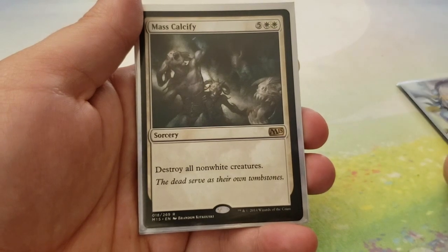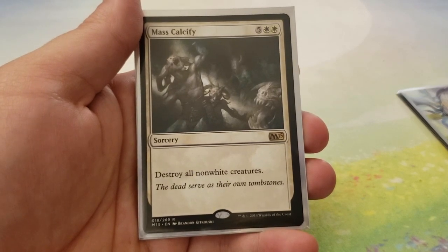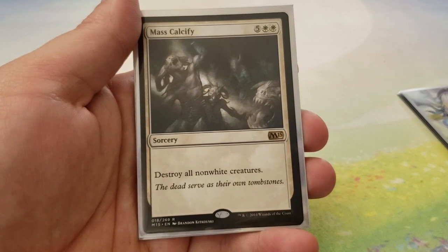Next up, we have Mass Calcify — for 5 and 2 white, destroy all non-white creatures. This is supposed to be a one-sided board wipe. Unfortunately, if your opponents are playing anything with white in it, then it can turn into a not-so-one-sided board wipe, but at least somewhat of a board wipe.